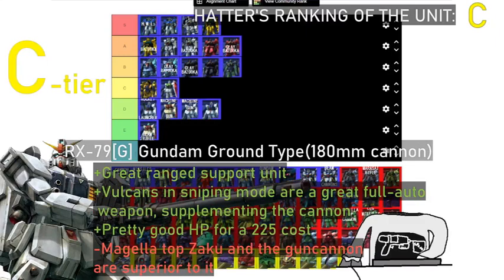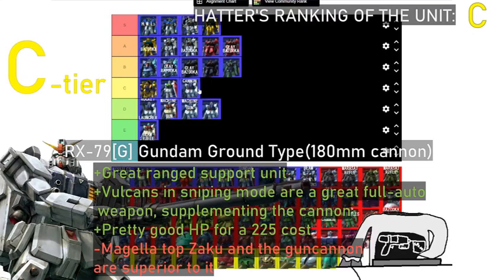What about the long range cannon? I'm tempted to put it at very low C, because in that case the chest Vulcans have a role — filling in for the cannon and being a half-decent interceptor for things like rockets. And you can basically fire the whole sub-weapon in sniping mode, so you can just stand in place and annoy the other players from the other end of the map. Yeah, I think it just makes it to the C-tier.